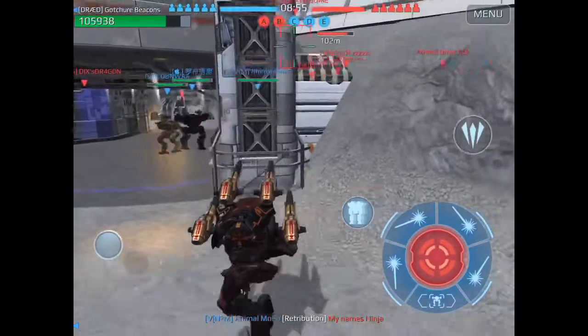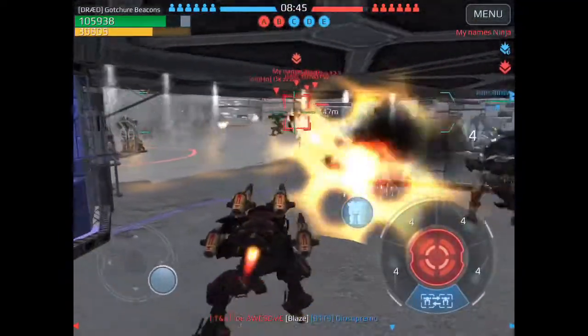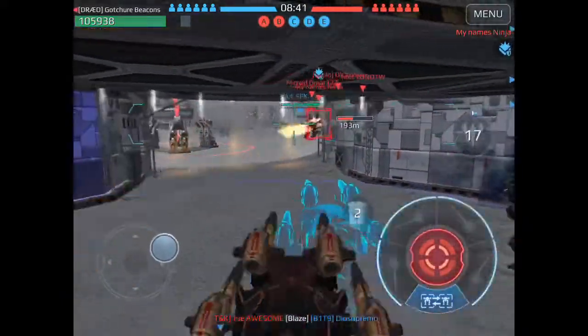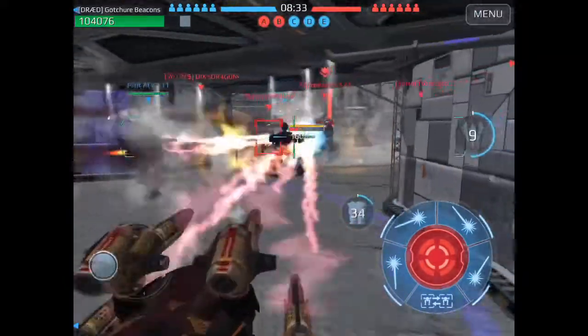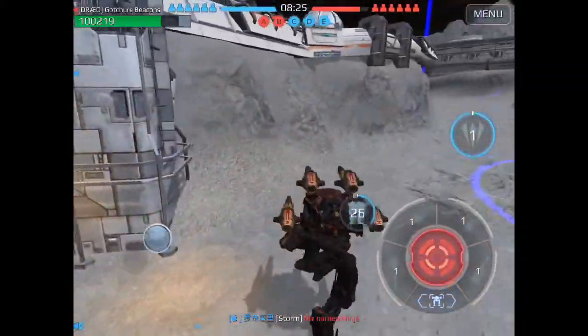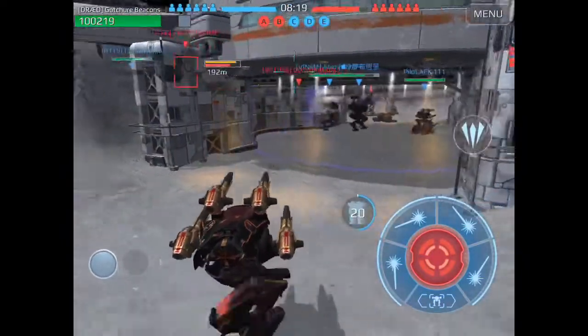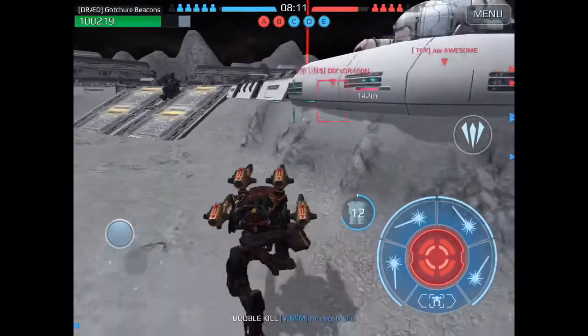Those bursts have a 350-meter range, so don't use them early — make sure enemies are within range. Secondly, you get a burst of speed when you trigger it, so you'll be able to move faster. Finally, you get a little energy shield that kicks up around you. It's really meant for a quick surge in and assassination — that's exactly what I did with that first engagement.